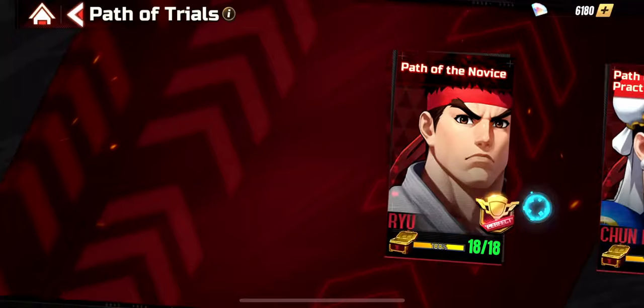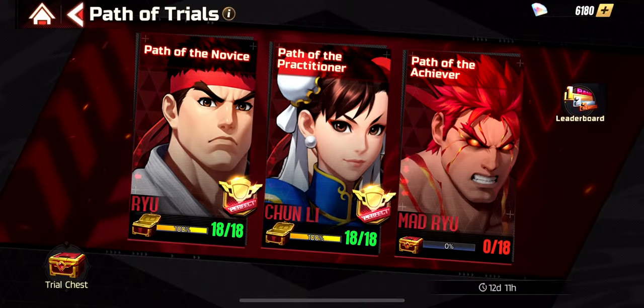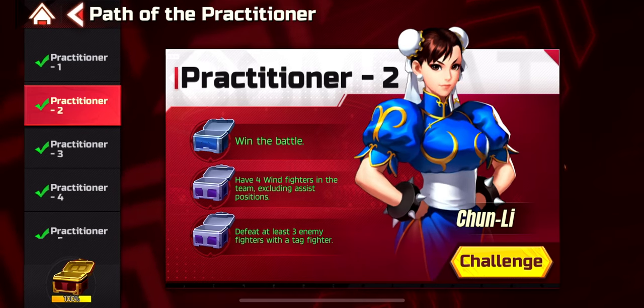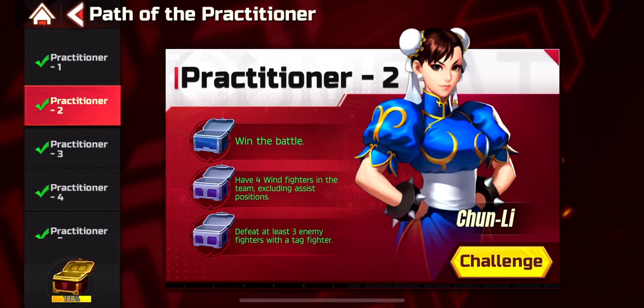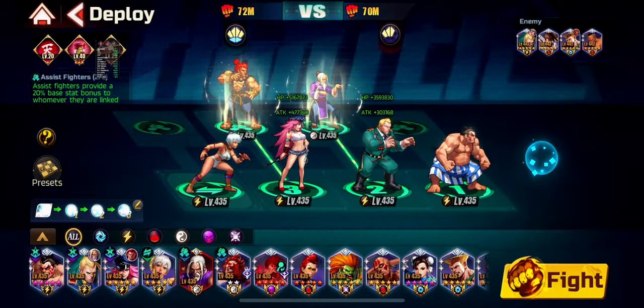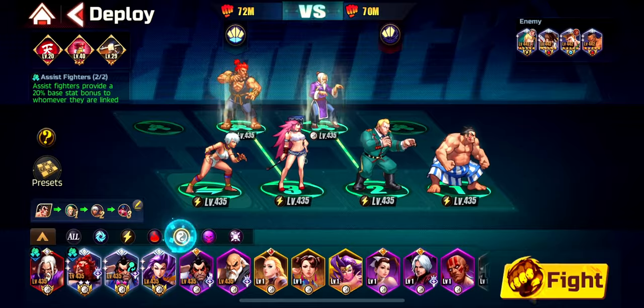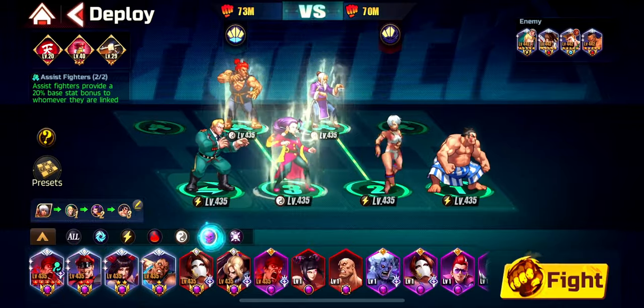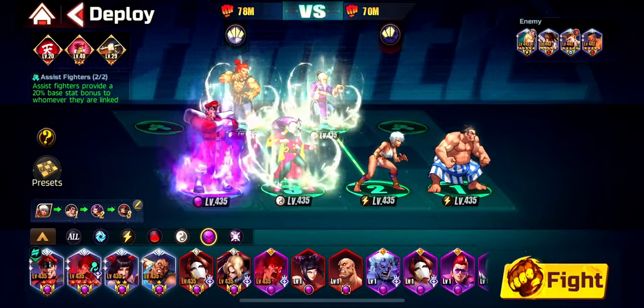Let's head into the Path of Trials. In the Practitioner, there's the second stage: defeat at least three enemies with a tag position fighter. What I did is I simply added Bison. I played Rose and Elena in the lineup and added Bison. You can play Viper or Fire Adon — whoever you think fits, who can deal damage with the Super and C3.